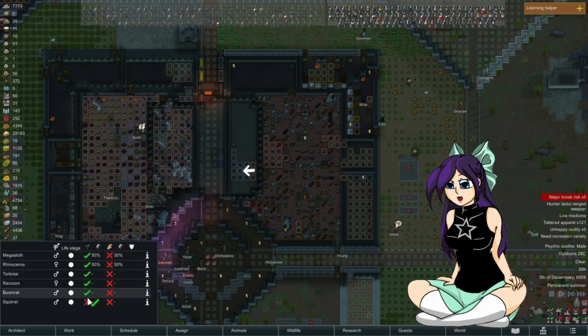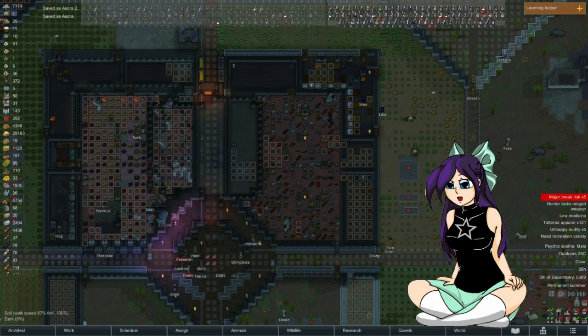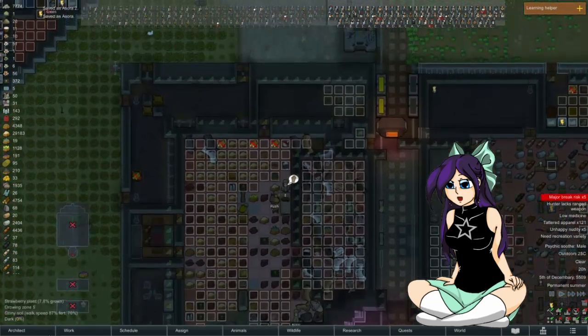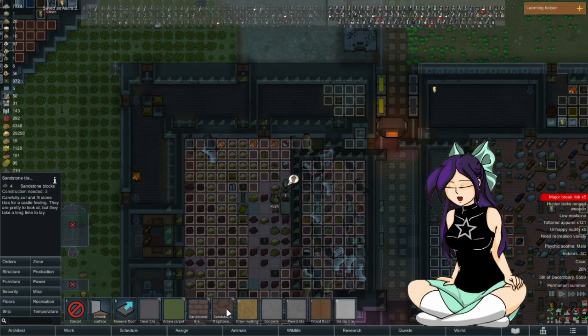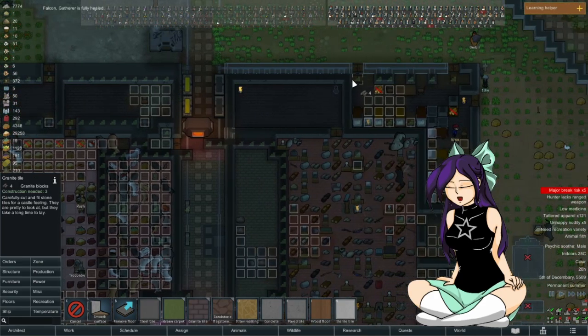I still have a rhino and stuff like that — I'll try to get rid of the rhino and the megasloth together. Save this before some kind of catastrophe. If they can move the animals everywhere this isn't actually going too bad tonight. I think it's going better — as far as floors go I still do want to make this all granite up in here.